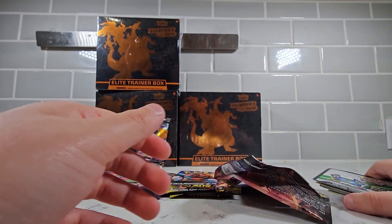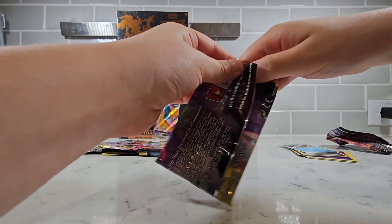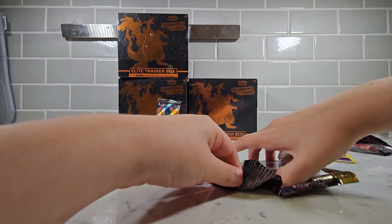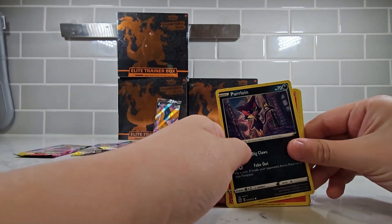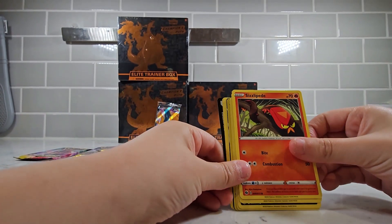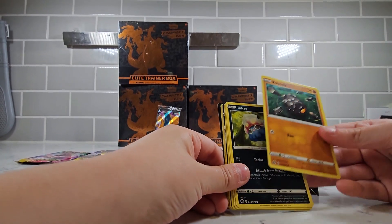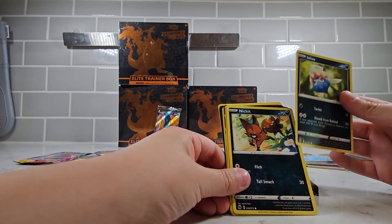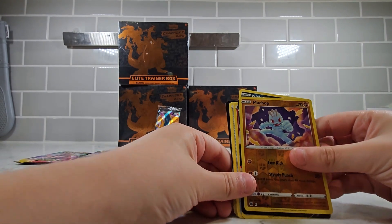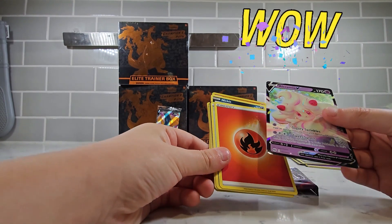Now we're going to pack two. On pack number two there'll be something good — could be a Charizard, it could be anything, it could be common. We got a Rolly Time, we got a Dreader, we got a Rolly Time again. I think we're gonna get a rare one — we got an Inkway, we got a Nicket, we got a metal. Yeah, we're gonna get a rare one. Let's put it aside.